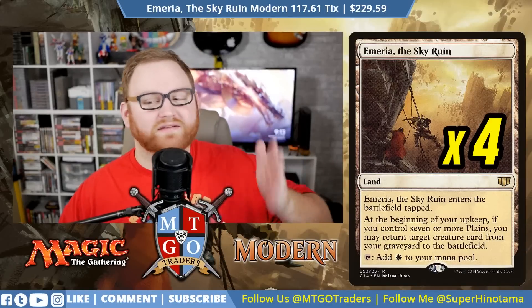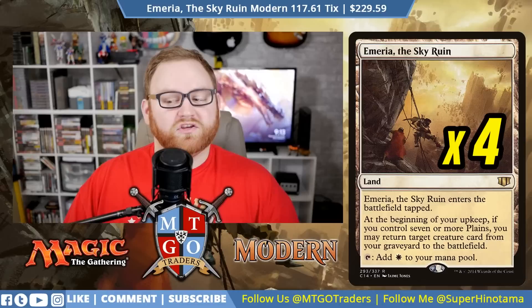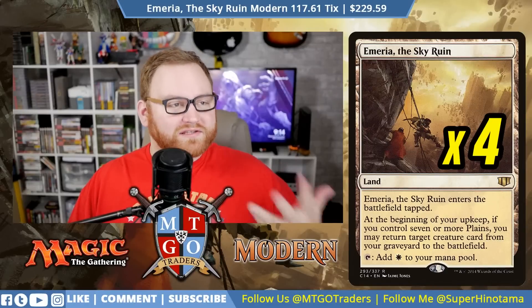The game one game plan is basically using Emeria, the Sky Ruin. It enters the battlefield tapped, and at the beginning of your upkeep, if you control seven or more plains, you may return target creature card from your graveyard to the battlefield. You can also add one white mana. The entire deck is about making a lot of threats go to the graveyard and then come back as another threat. We have spicy expensive cards we want to play from the graveyard rather than cast directly.